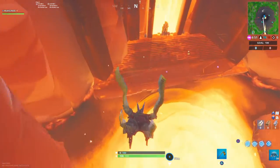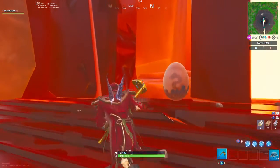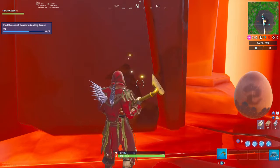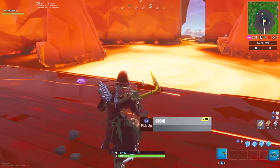So you want to come right down to this part of the volcano. If you come on to this side, you should be right here. And that guys is the location of the week 2 secret banner.